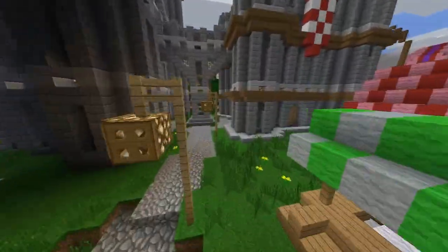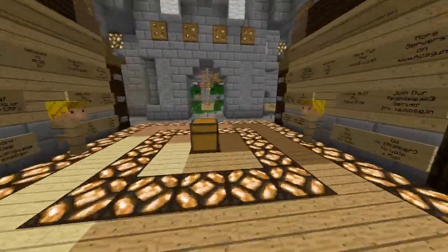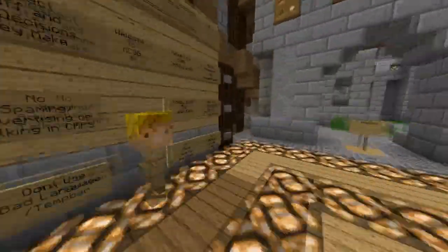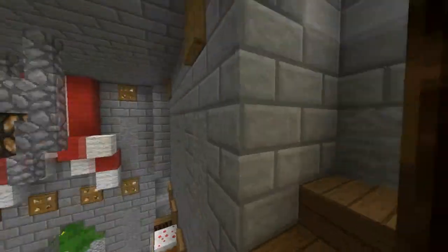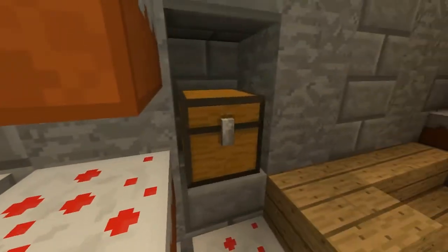Then you would scurry your way down to this tier two right here. I did not tier this map, just to let you know — I just found this on my own, no one told me anything. You would go up here to the cake room. This chest would be a tier two as well.